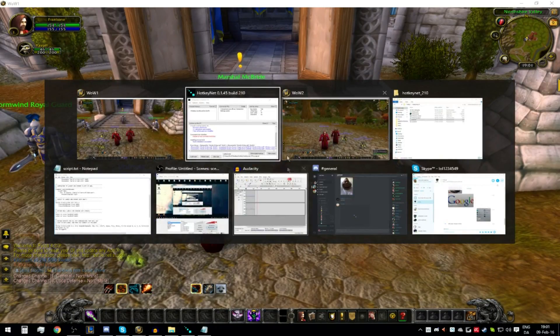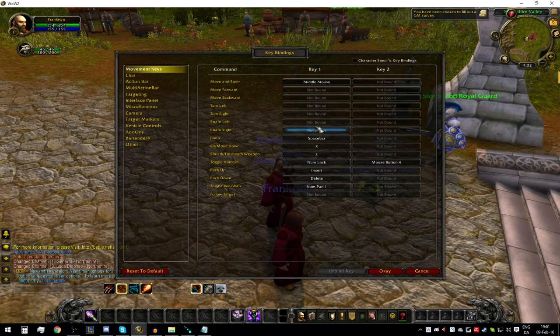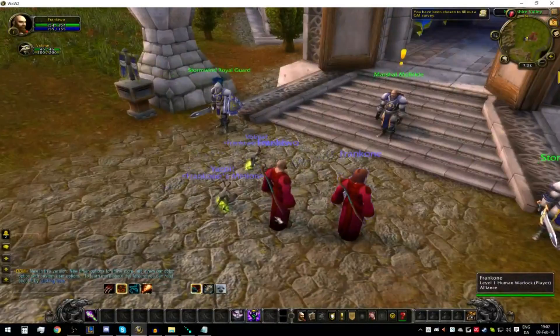What we want to do now is go into the secondary account and go to Key Bindings. We're going to use a script where it follows your main character whenever it's not in combat, so you just want to unbind all your movement keys so it doesn't mimic those as well. Unbind everything up until Jump. You can unbind Auto Run as well.